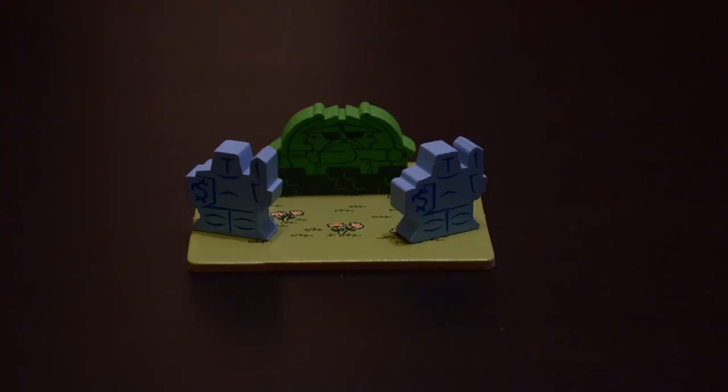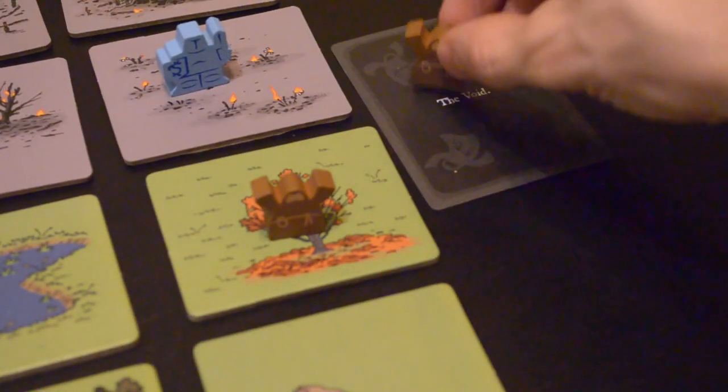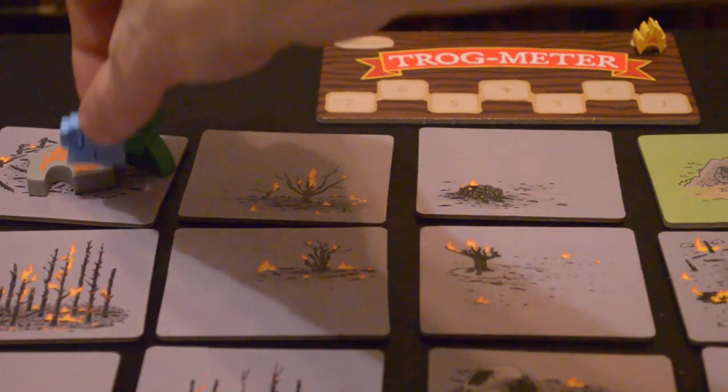But watch out for the archers and knights. They're controlled by the game, and they'll attack Trogdor if they can. You keep track of Trogdor's health on the Trog meter using leftover peasants. If Trogdor takes damage, the peasants are sent into the void and they can't be reclaimed. If Trogdor runs out of health before you burninate the entire countryside, the players lose.